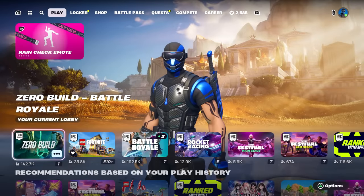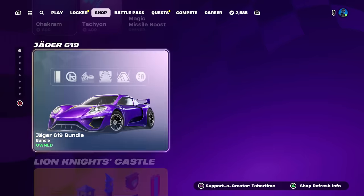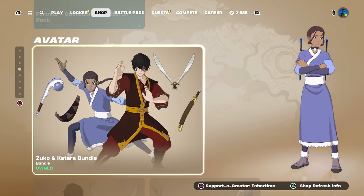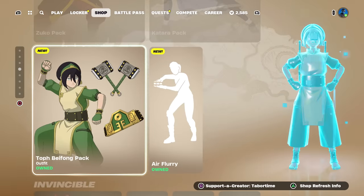We had a pretty significant downloadable update today. The shop did change and there's a ton of new stuff in it. In particular, the Avatar collaboration came out early. I'll do a full gameplay and review on all three of these brand new skins, but they were supposed to come out tonight at the item shop reset, not this morning — so that's a surprise.